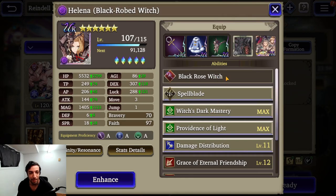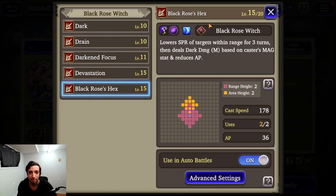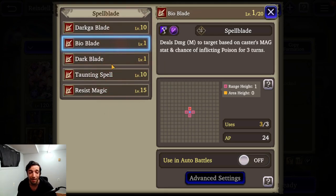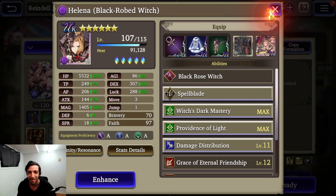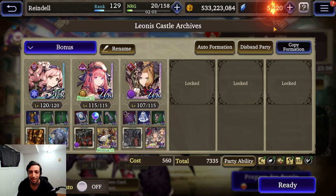For abilities, I've turned off Dark on Helena — the rest are on. In the Spellblade job, all I have on is Darka Blade and Resist Magic; the rest is off. I don't want her using anything else, especially not Taunting Blade, since that would make her the target instead of Nasha. I've put her on TMR because the barrier is always handy, and the extra agility is also nothing to scoff at. So that is the team.